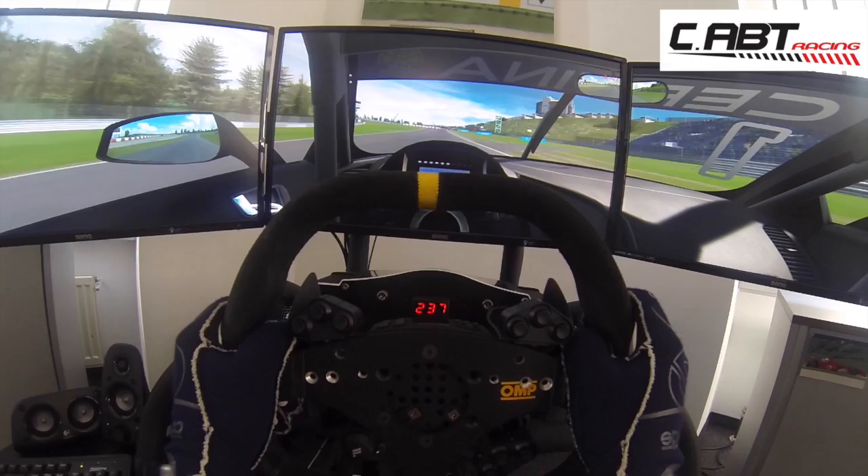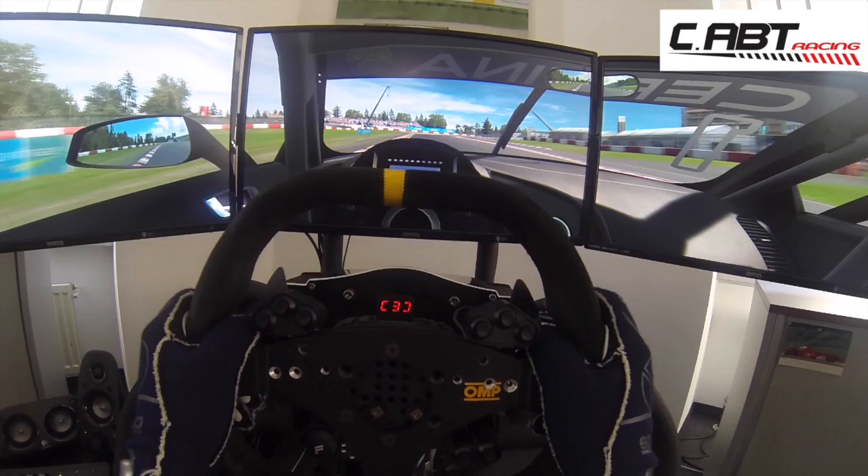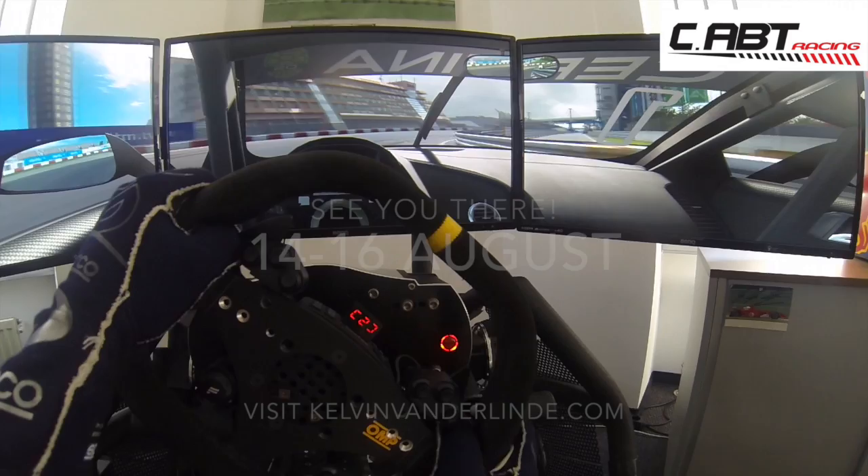We're going to brake hard down into second gear for a tight chicane — very slow. It's important to have a car that's good on rotation and has good traction. Then the last corner, just to top it off: a nice long right-hander, and again, important to have a good exit.